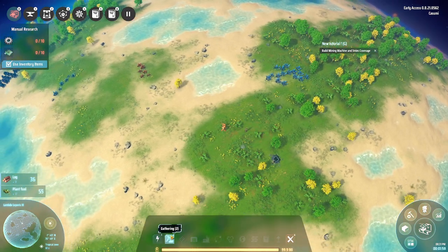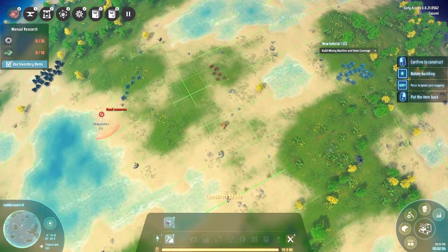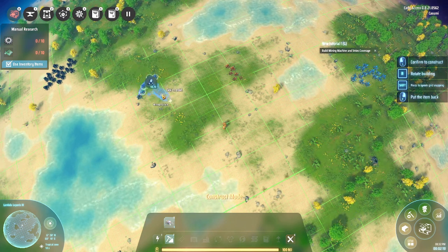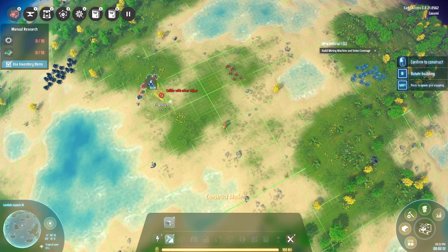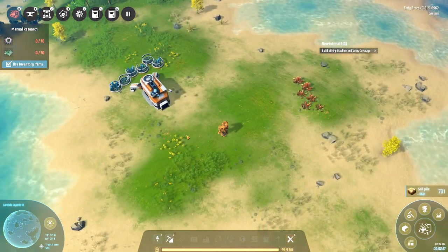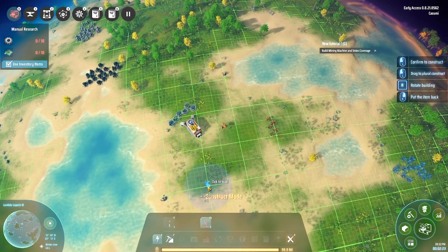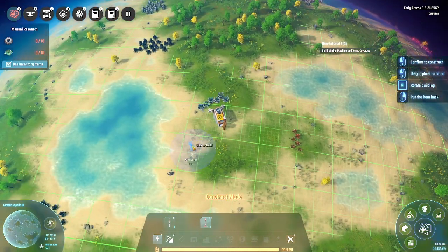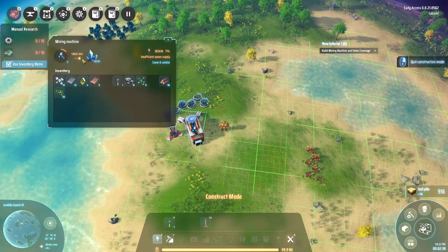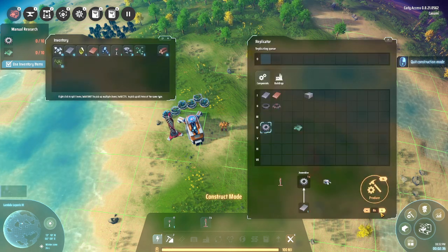Let's start with our little production center using iron — ideally covering all six veins. I'm flipping the map so we're building east to west. We'll need to power this. There we go, now we have some iron coming in. We'll need ten of these and also some copper, so let's mine a bit of that manually while we're at it.